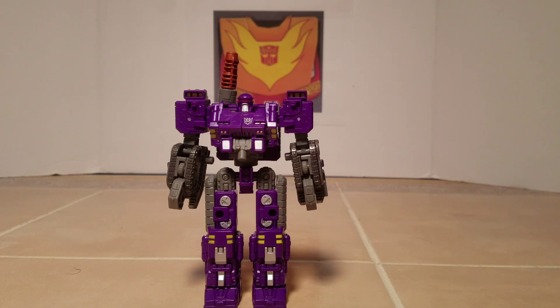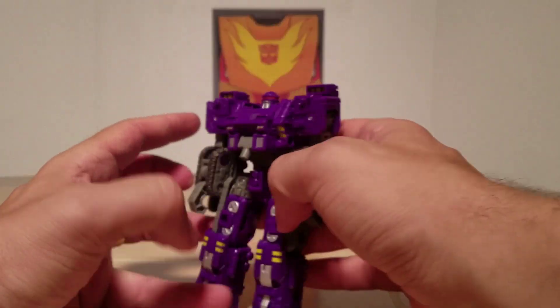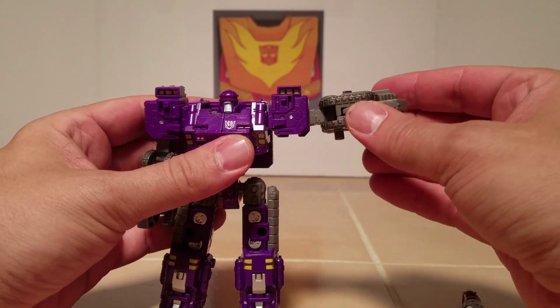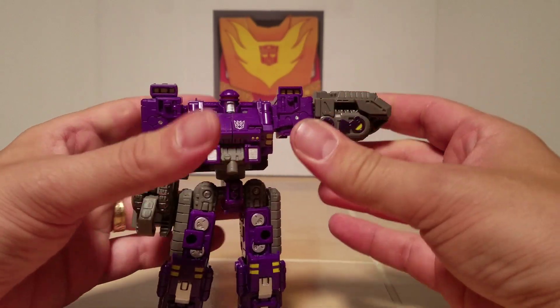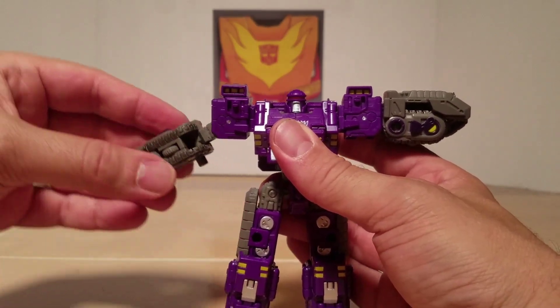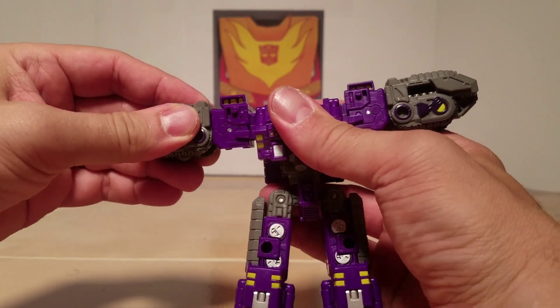To transform Brunt into the tank, first remove the gun. Lift up his arms, close the claw in, rotate, and push the arm in until it snaps. Do the same on the other side: lift it up, close the claw in, push that in until it snaps.